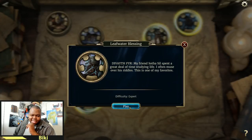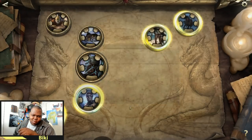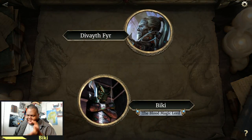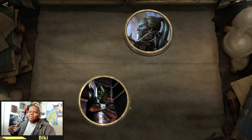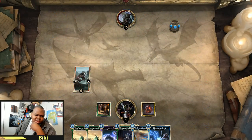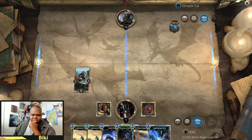Alright guys, here we are with Leafwater Blessing. This is an expert level 1, but because it says Leafwater, we're probably going for the 1-turn KO Leafwater Blessing combos that have been out there already. So this shouldn't be too complicated. It's not even using any of the new cards from the new set from Houses of Morrowind.